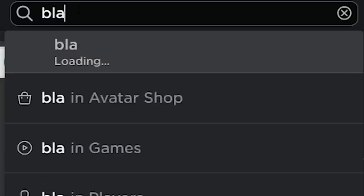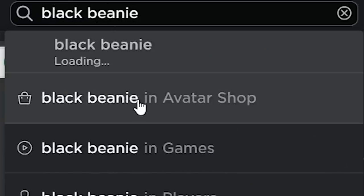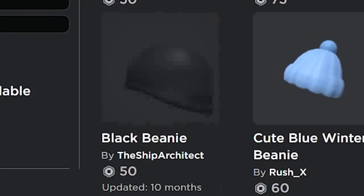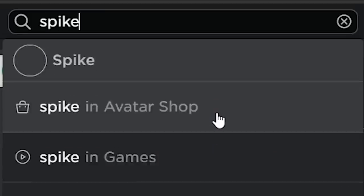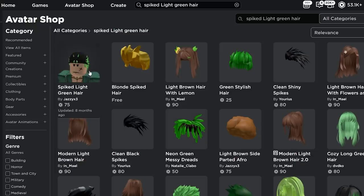So let's say you wanna put on his bandana version, right? We'll search up First Attack Black Beanie 1B. There it is, Black Beanie. Pick that up, wear that. But then the hair doesn't work too well, so you're gonna need to swap. Search up Spiked Light Green hair. Oh, there it is, first item, put that on.